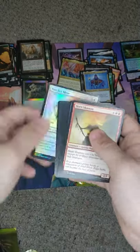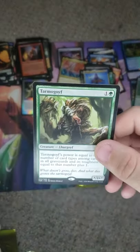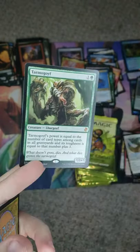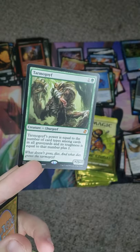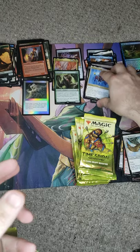What's the poorling? We got a Watcher Sliver — that's cool. Young Pyromancer. And there's our boy — here's our Tarmogoyf. It is not the one on the box — I'm disappointed, but I get it. There's our Goyf. Same box: Sliver Legion and Goyf.